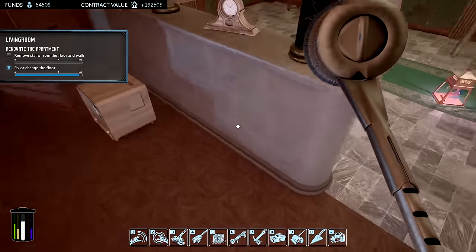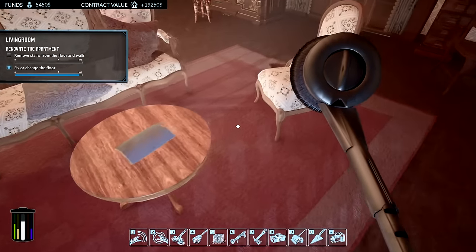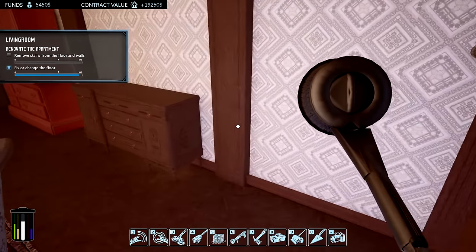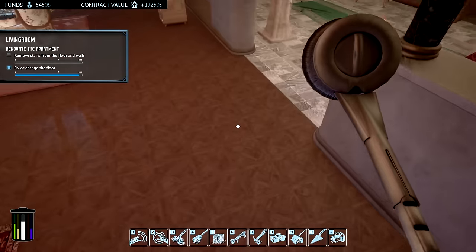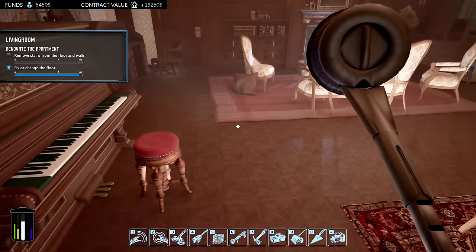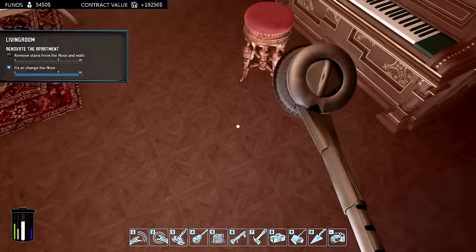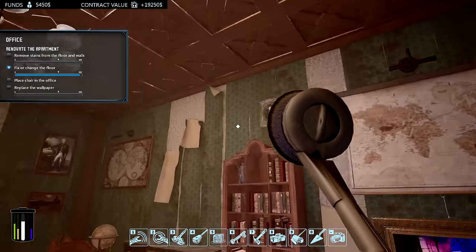Remove stains from floor — where? I don't see anything on the floor. Must be a small piece somewhere. Maybe behind furniture. Maybe I just painted the wallpaper on top of it. Everything looked clean to me when pulling everything off. I don't know what to do — I've got the floor and everything else done. Am I holding the right tool? Number three. They both look similar. Maybe that stupid ghost screwed me over.